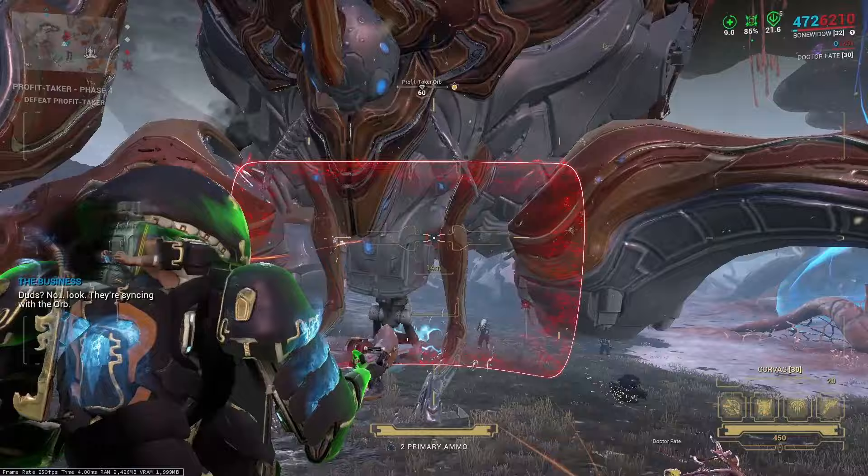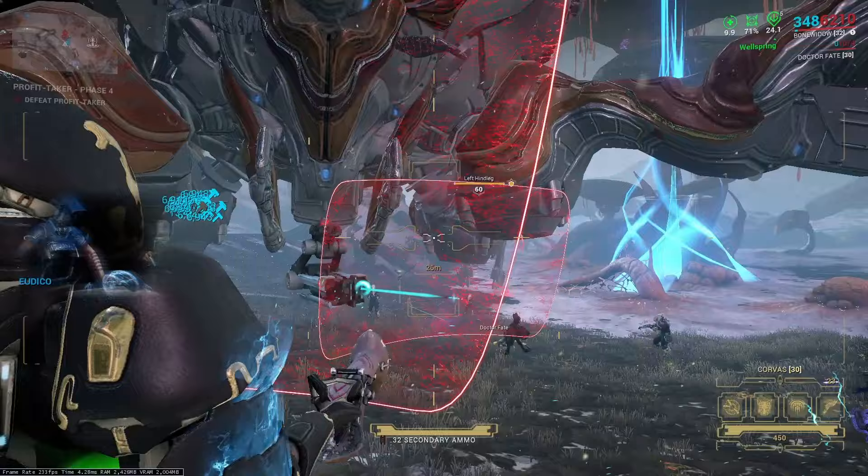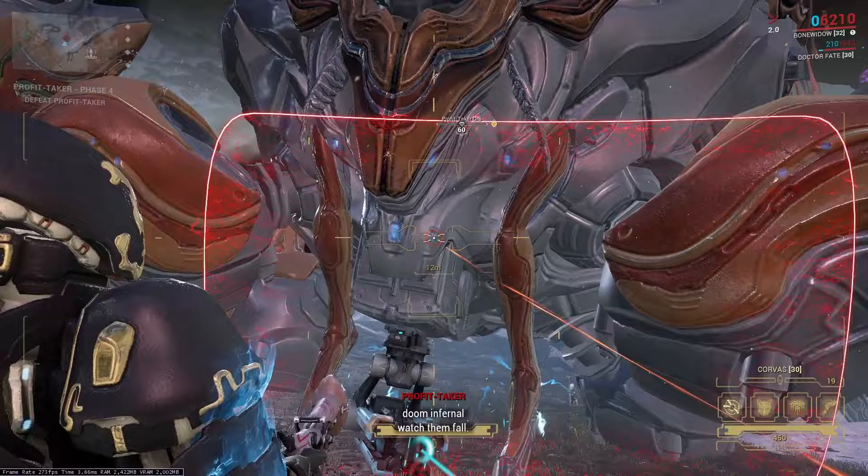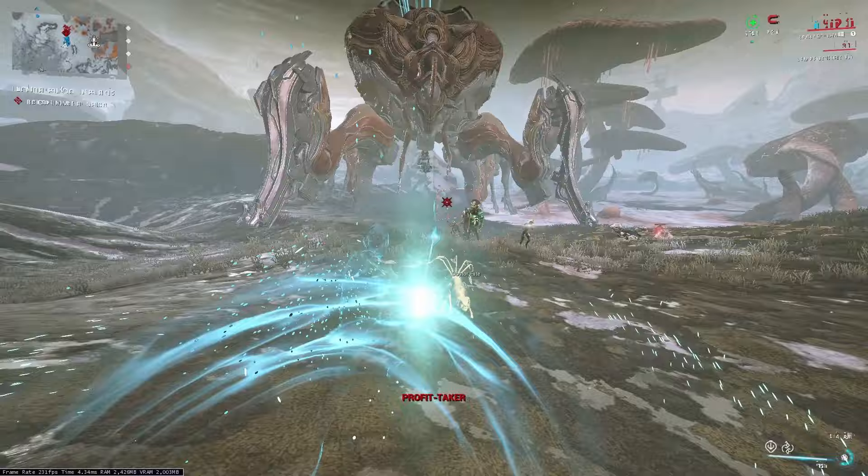The Body phase is simple and quick: transfer into your Necramech and shoot the legs. If you're standing 18 to 22 meters away from the Profit Taker and near the center, you should one-shot the legs with uncharged shots. But if you're too far away or your position is slightly off, you may need to charge each shot 30 to 50% to guarantee the one-shot. Once the legs are destroyed, shoot the body after a few seconds.